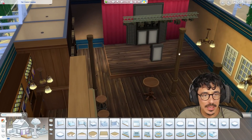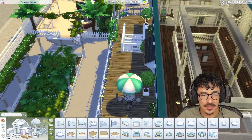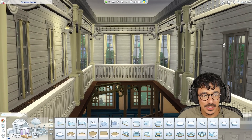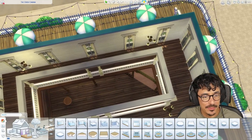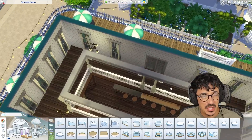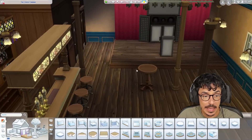Upstairs we've got toilets and then obviously the karaoke kind of stage area, which we're going to dress a little bit more together. The only way you can get upstairs is through stairs on the outside - it goes up through to here and then you've got an inside door. I don't think this area will be used much anyway. I think the majority of the people will be downstairs in this area and outside. Let's crack on.